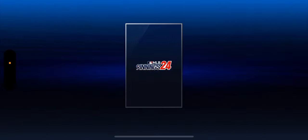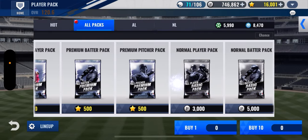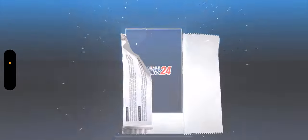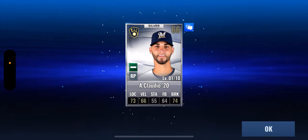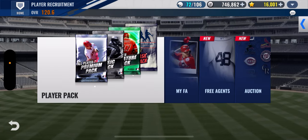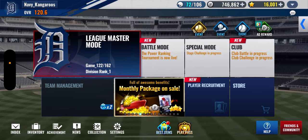Hello everyone, this is the Navy Kangaroo, thanks for joining today. I'm a 100% free-to-play team and a 100% Tigers deck. I'm laughing at that Mets card because that's one of the strangest, creepiest pictures I've seen. We get a silver — okay, that's better than two basics. We got a bronze and a silver, so we're starting out kind of hot.